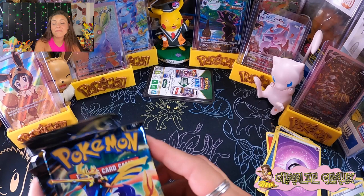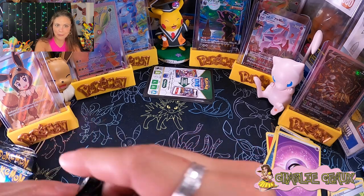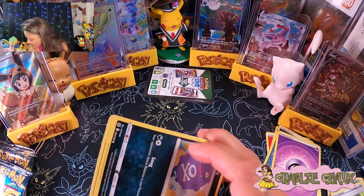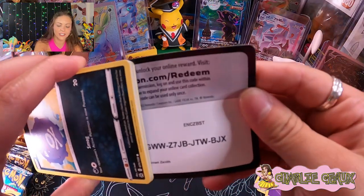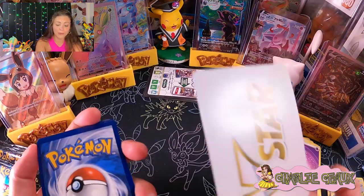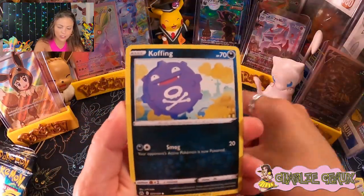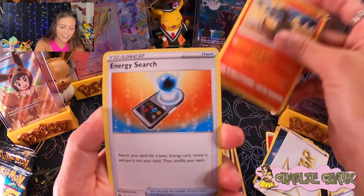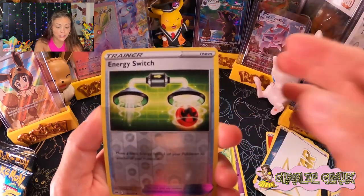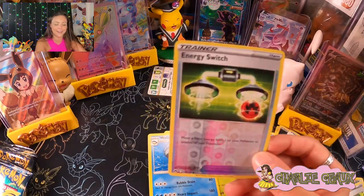And the beautiful Articuno promo card — I love this so much. They really did some intricacy here with the other cards. I love the colors — it gives it a very sunset look and I think that's really cool. It almost gives Articuno like a shadow. This is a beautiful card. They do really well on promos, and they worked really hard on these. Let's mix these up and see what Articuno has for us — hopefully it will give us some more big pulls.